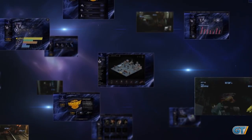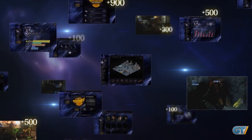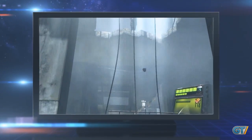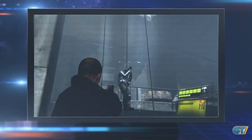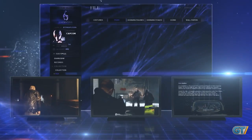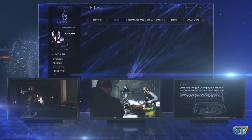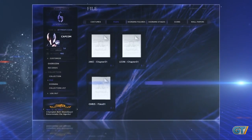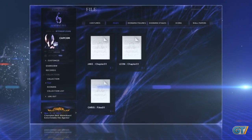The more you play Resident Evil 6, the more RE points you will receive. The content available through ResidentEvil.net expands as you progress through the game. You can check out a story synopsis covering what you have already played through. You can also read through the Resident Evil files you've received during the game, letting you focus on the action without fear of missing any story details.